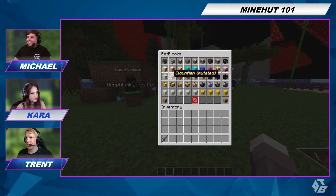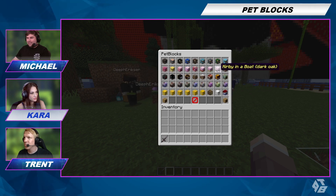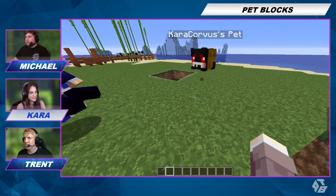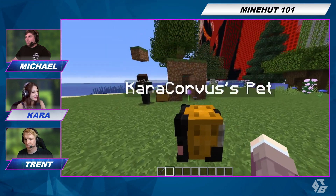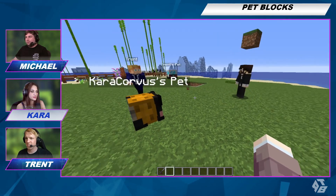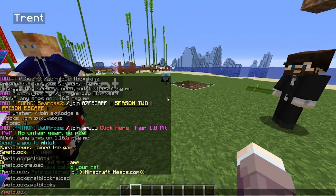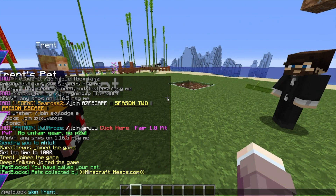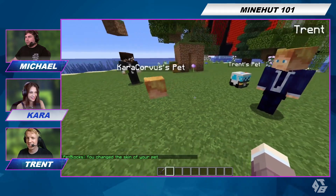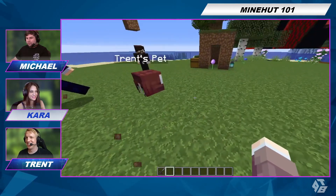I have R2D2 and I'm riding him. Evil waffle cat — okay, I guess I have an evil waffle cat. So now that we've all customized, I'm going to do something pretty cool. I'm going to do slash pet block space skin space Trent. Now my pet is Trent. That's the cutest pet I've ever seen.